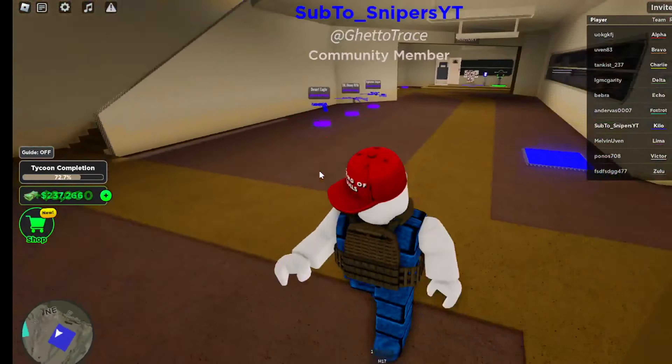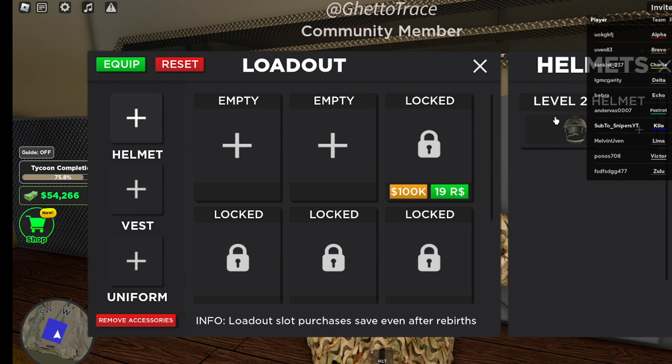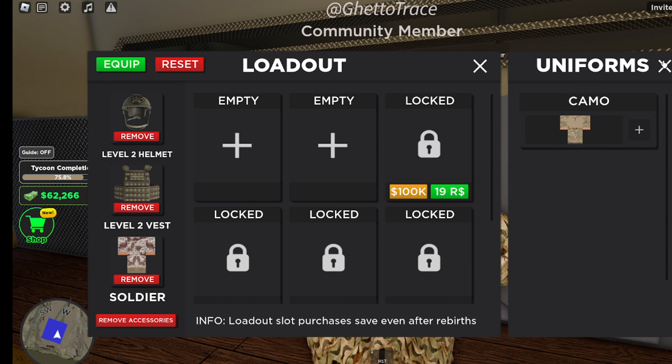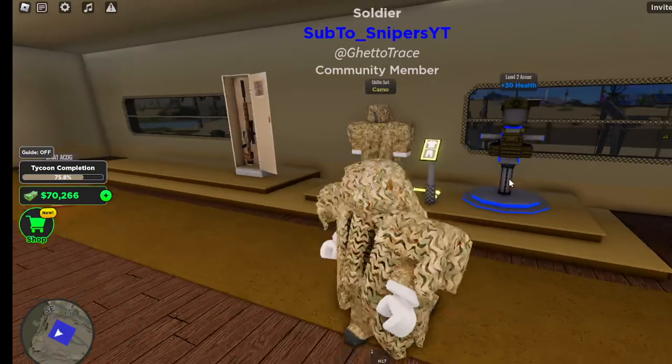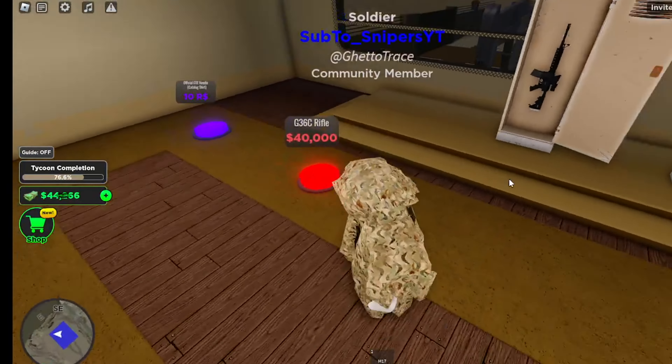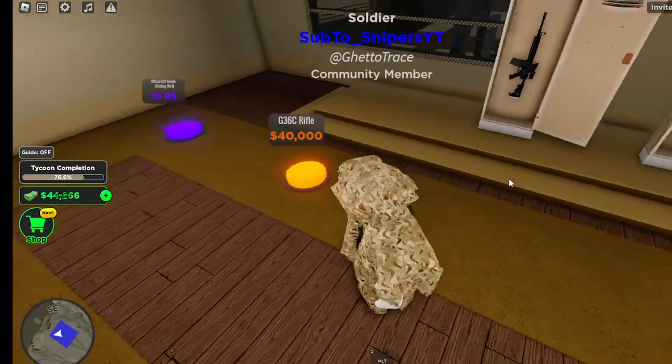I just realized this is like a ghillie suit, one of the suits where they scare people. I never knew this was here. Level two vest on soldier — I want to take this thing off. I can't take it off. I have a lot of ammo at least. Let's take some weapons — I forgot to take weapons. I guess we're gonna have to buy everything.